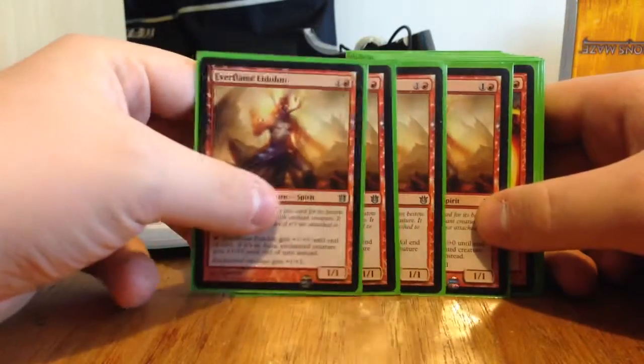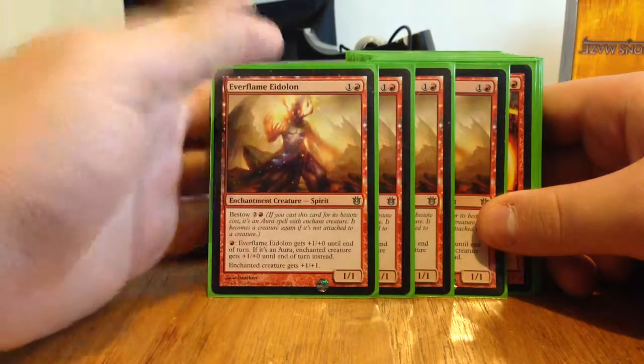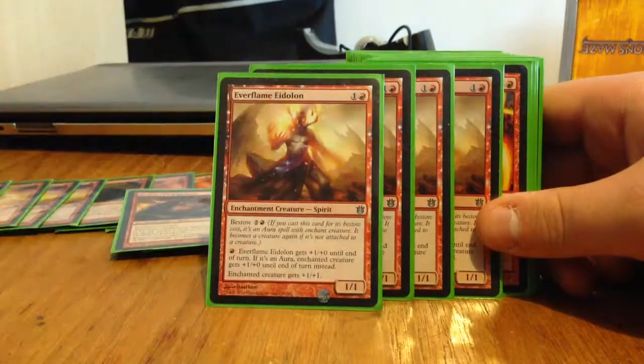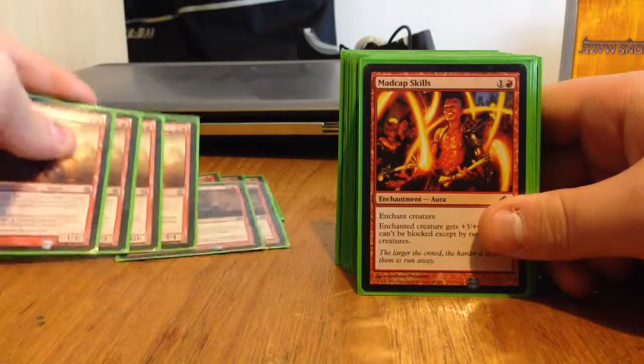Then we've got Everflame Eidolon — a two-drop 1/1, or Bestow for three. It has Firebreathing, and the enchanted creature gets plus 1, plus 1. So Firebreathing is tap one Red for plus 1, plus 0.